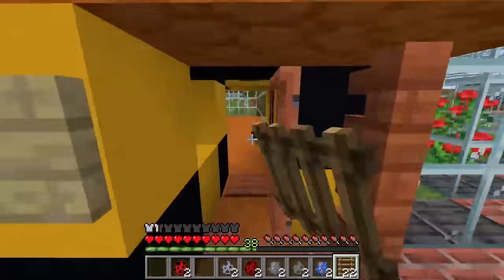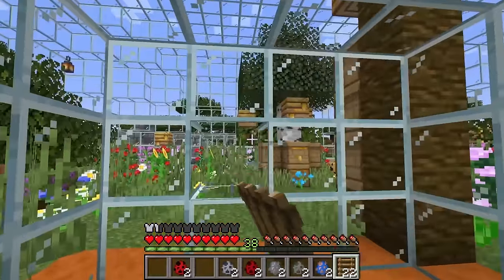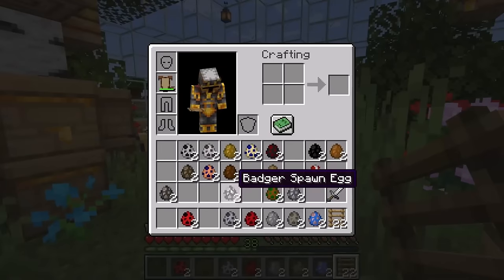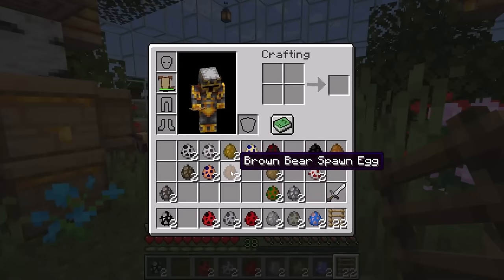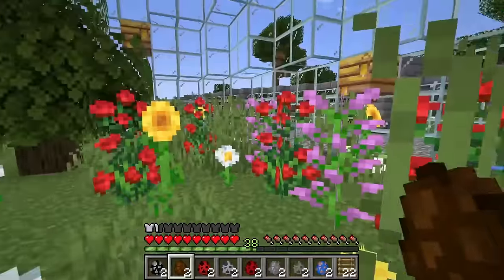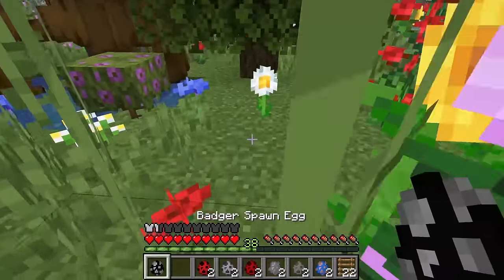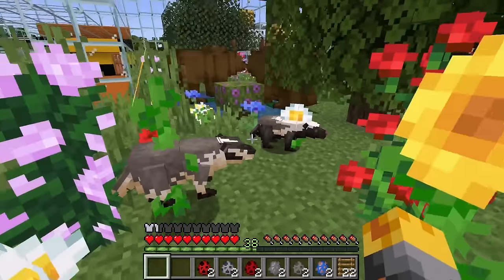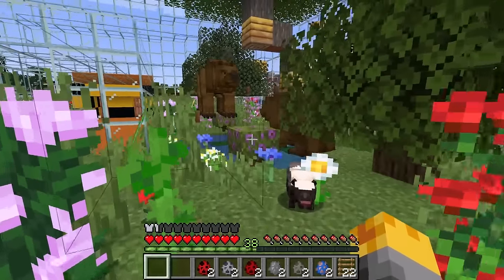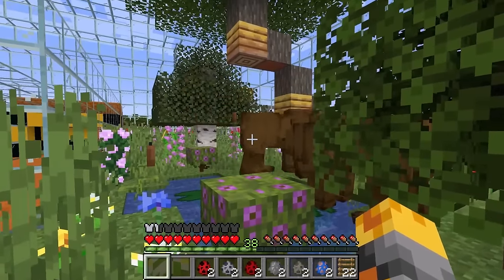Let me go inside this flower biome. Sadly I'm going to have to break my way in because there's no other way. Let me spawn our badger that loves honey as well as our brown bears. These guys are going to love this honey so much. We've got one bear, two bears, and then two badgers. They look kind of scary — let's just give them some space.